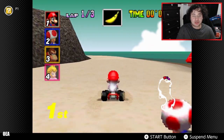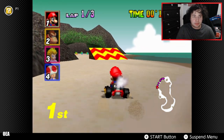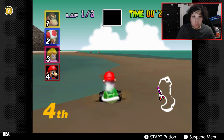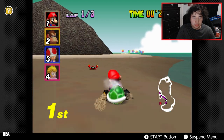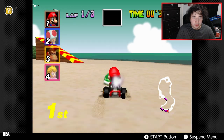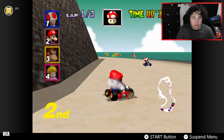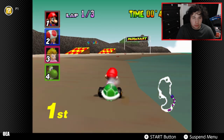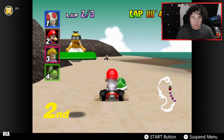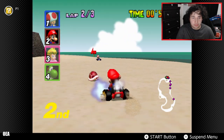This is Koopa Troopa Beach. Get wrecked, Toad! I know there's a shortcut right here — ah, it missed. There's another shortcut with a ramp here, I don't think I can make it though. Oh, the crabs — get out of the way! I almost got caught by that ricochet. In this game they're a little more brutal.